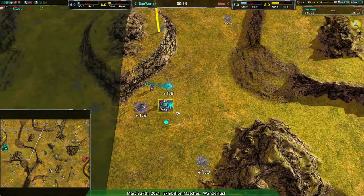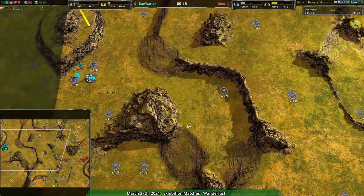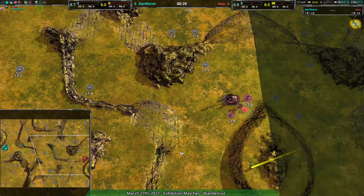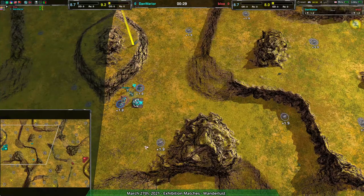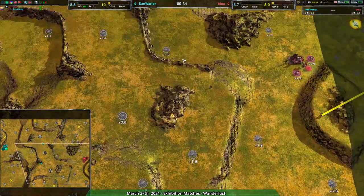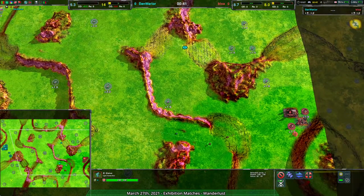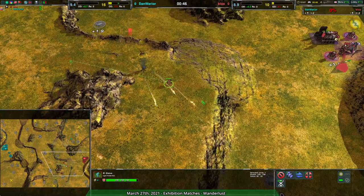We have Spiders for Dan and Cloaky for Bloa on Wanderlust. The Spiders make a lot of sense - you see the factory, it's a bit weird but actually makes sense. This map is tanks sometimes, but Spiders and Cloaky - specifically Cloaky Shield - are typically what you see here because the cliffs work well for Spiders but are easy enough to get around. The ramps are slow for bots but not impossible to cross.